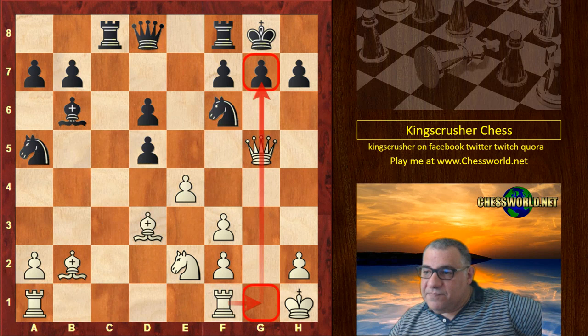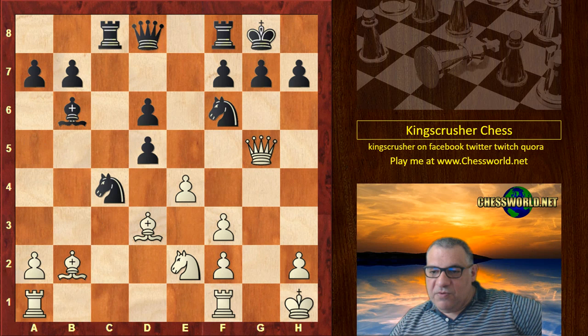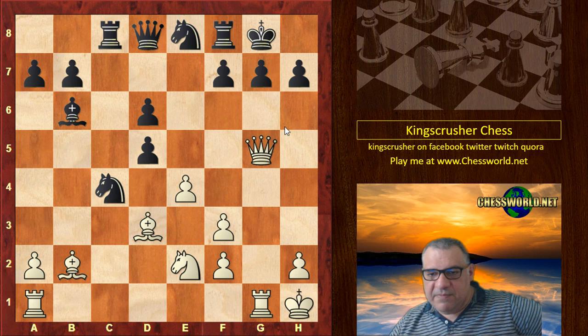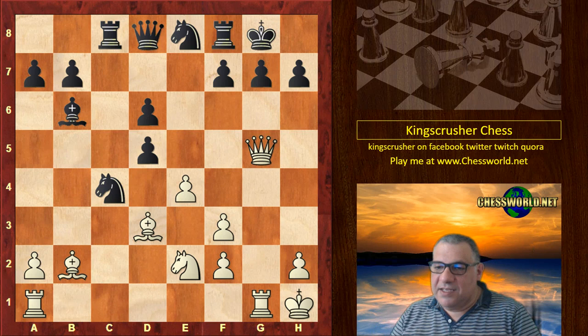However, in the game at this critical juncture, Knight c4 was played. Now we have Rg1 threatening mate. Now Ne8, which seems to be the same sort of idea — attack the Queen. Surely there's no time for anything on the g file with the Queen attacked.